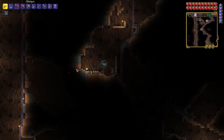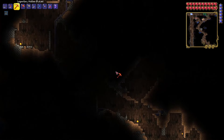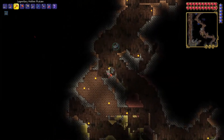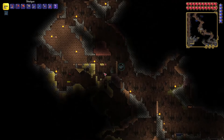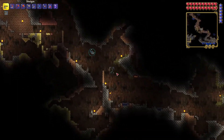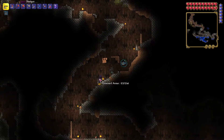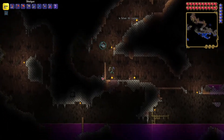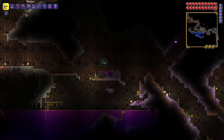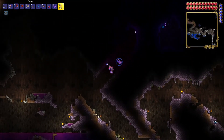We're going to kind of dive into this little area. I see a wraith coming — oh, he got scared, he kind of ran away. My concerns are that our armor is not good enough, so I'm going to want to spend some time finding better armor. We also got this shotgun and I love it — I am genuinely very happy with this shotgun. But I saw on the wiki that there is an upgrade that can be made, which is the Onyx Blaster, and I definitely want that.